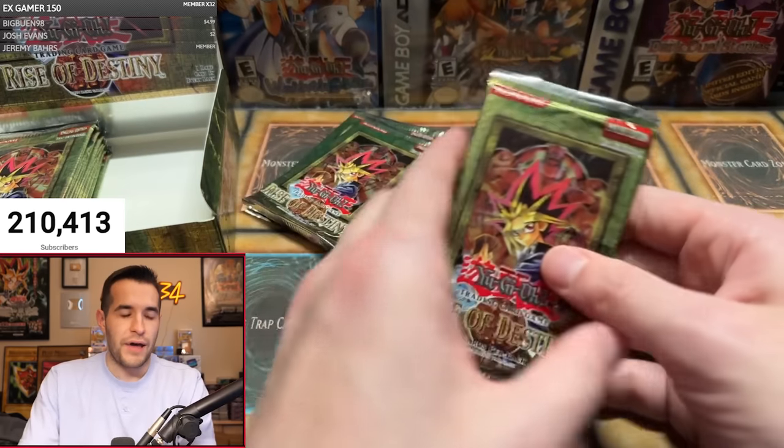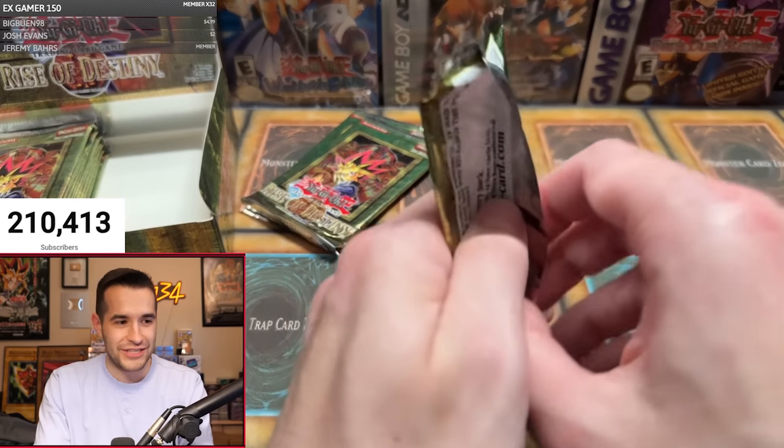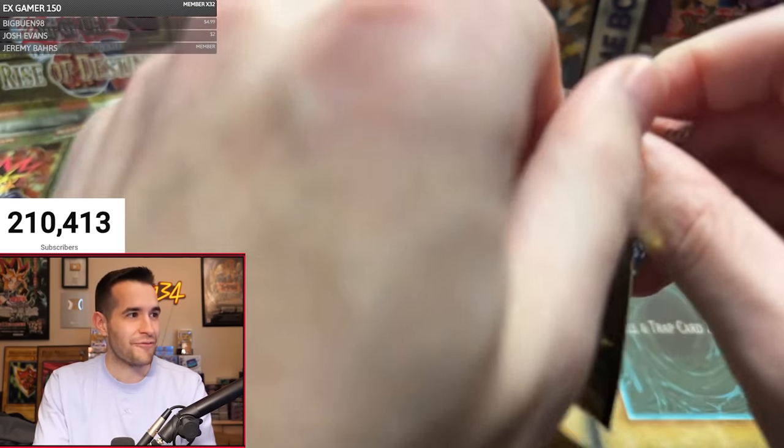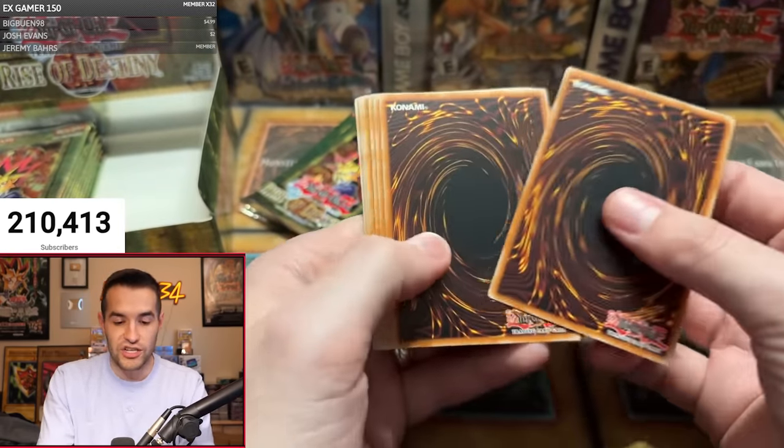That's four — three packs left for Spencer. This cannot happen to you, Spencer! We have got to turn this around for him. Send him the luck in the chat — Spencer can't go 0 for 7, it just can't happen.